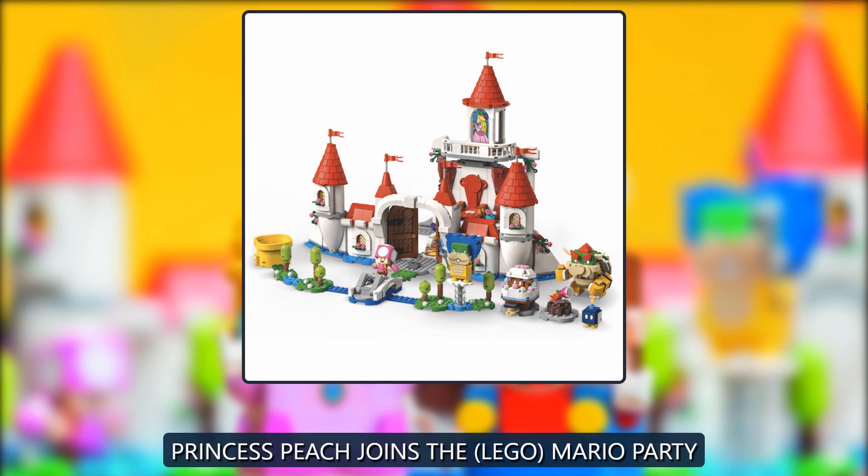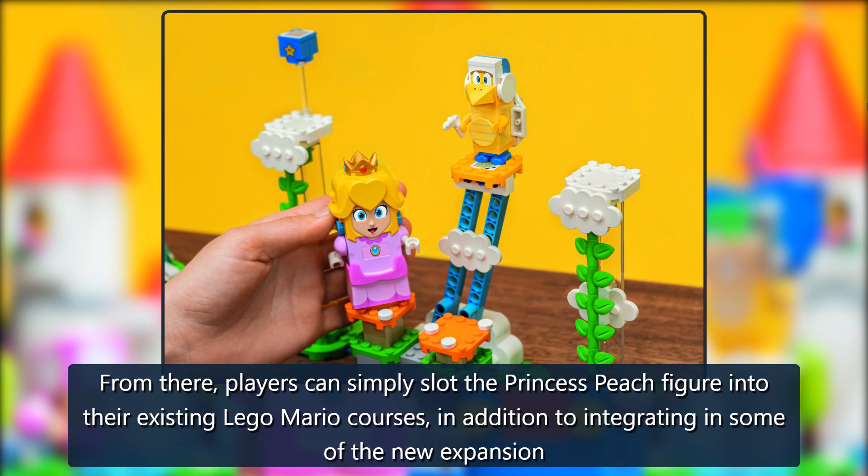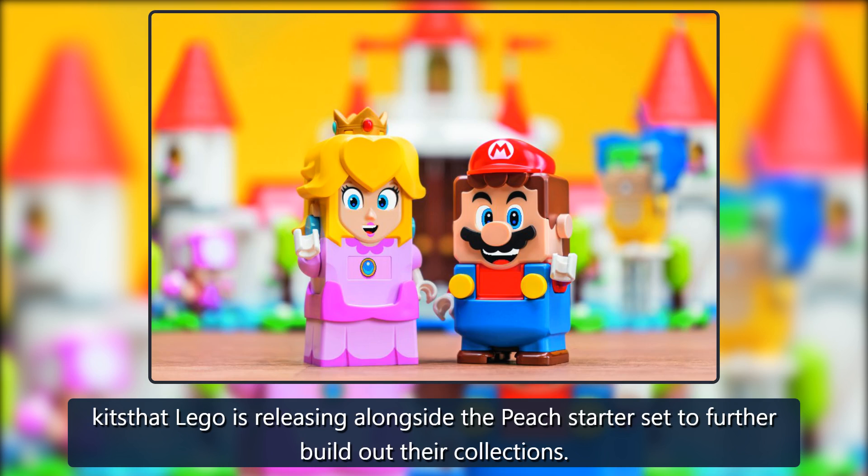Princess Peach joins the LEGO Mario party. From there, players can simply slot the Princess Peach figure into their existing LEGO Mario courses, in addition to integrating some of the new expansion kits that LEGO is releasing alongside the Peach Starter set to further build out their collections.